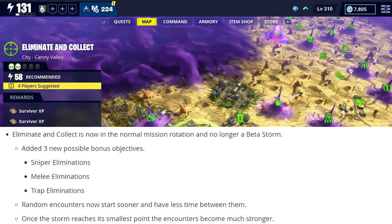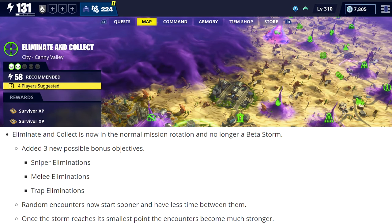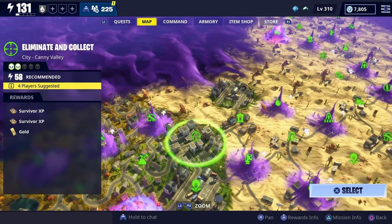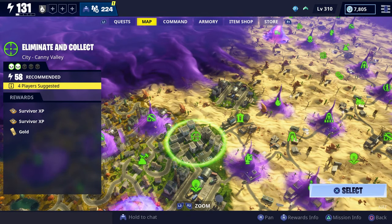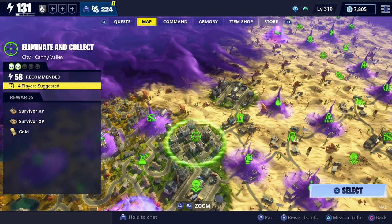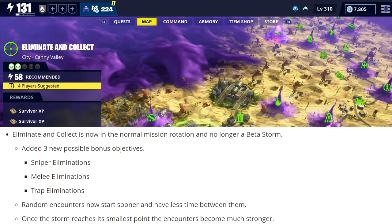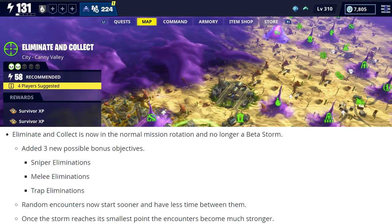The last thing I wanted to mention is the Eliminate and Collect mission is now in the normal mission rotation. This is what it looks like — it has a little target symbol. They did make some changes between this one and the beta storm version. They added three new possible bonus objectives where you'll have to either get kills with sniper rifles, melee weapons, or traps.